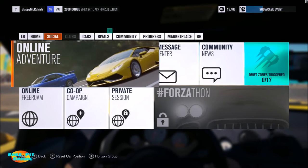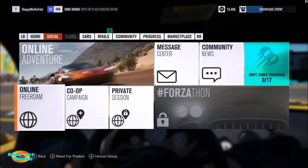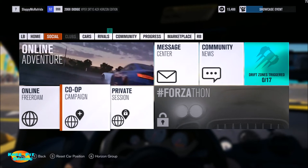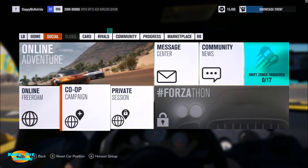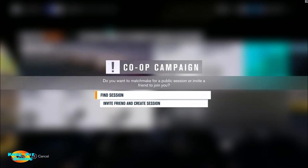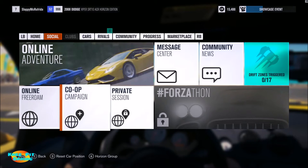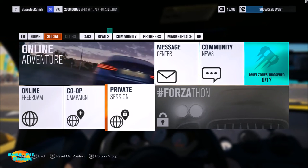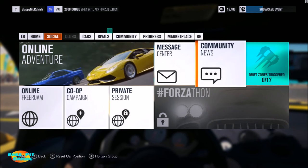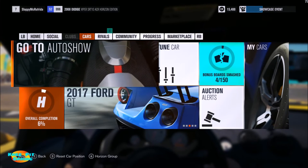Let's move on to the second tab — social. This is where you go online. There's online free roam, where you join a server and drive around with other people online with no particular agenda. Co-op campaign is something new — if you'd like to have other people join you while doing what would normally be solo missions, you can do that. You can also join an online session, create your own session with friends, create a private session, and access messages and community news.